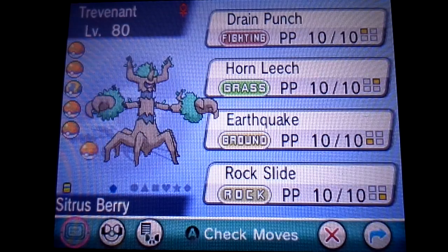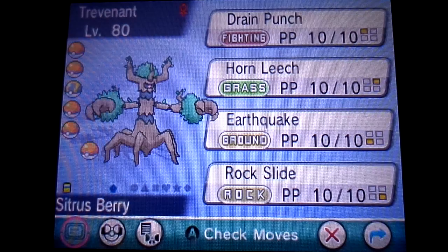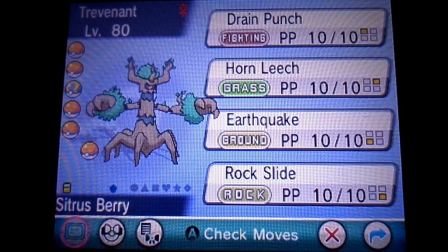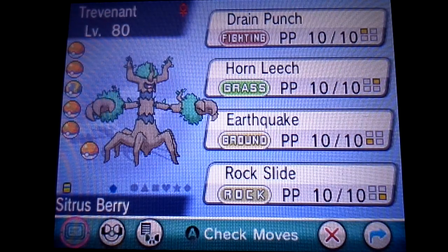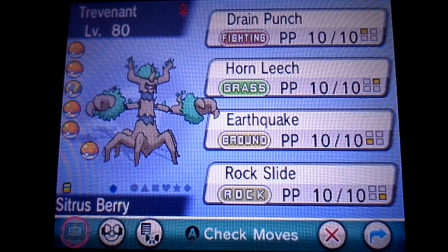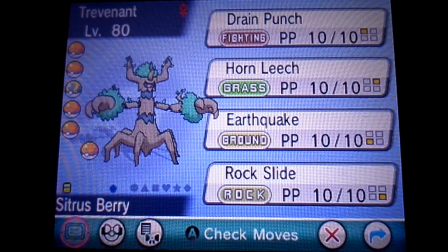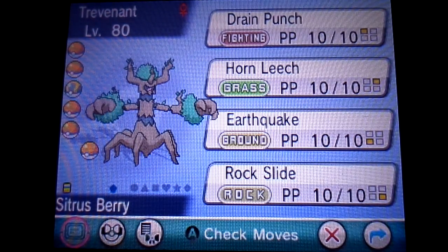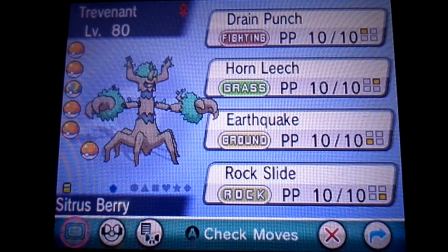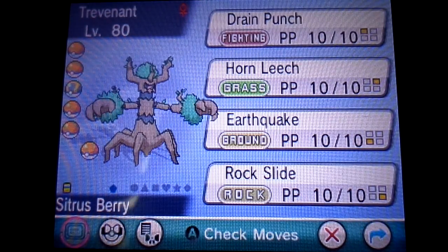The moveset — probably most important would be Horn Leech. It gives him good power, STAB, accuracy, good coverage, and health regeneration, which is very useful since the point of him is to stick around for a while in battle. Then Drain Punch, minus the STAB, does the exact same thing as Horn Leech — the health regen is great to keep him alive longer. Then Earthquake is great power, coverage, and accuracy. And Rock Slide provides more good power, coverage, and accuracy.